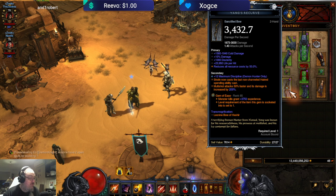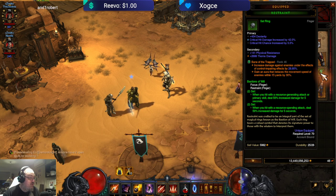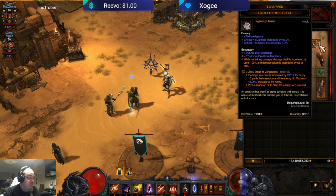Also go with Bane of the Stricken and Zei's Stone of Vengeance. The most important one I think is Zei's Stone of Vengeance because you just deal a lot of damage when you're away from enemies and you fly through everything, so it's an easy kill.